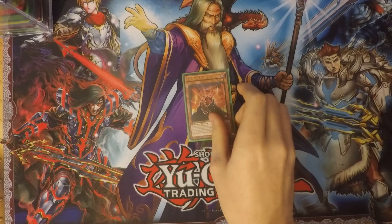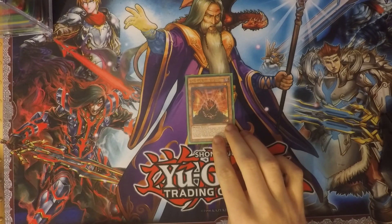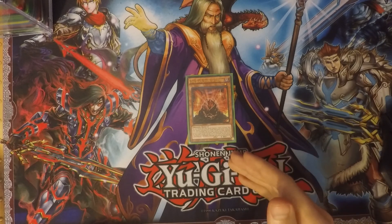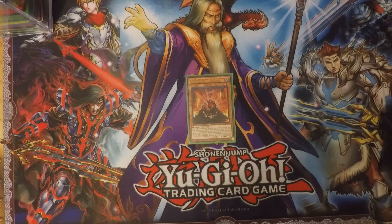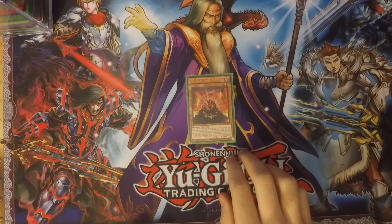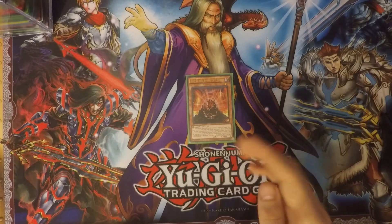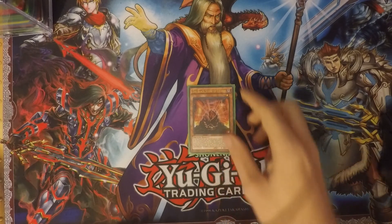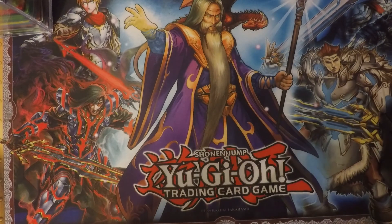Starting off, I run one Blackstone of Legend. This card is good because it allows you to easily tribute it and special summon one level seven or lower Red-Eyes monster from your deck, except Red-Eyes B. Chick. You can also banish this card from your graveyard and shuffle a Red-Eyes monster except Chick from your graveyard back into your deck. It's mainly used to bring out your monsters faster.